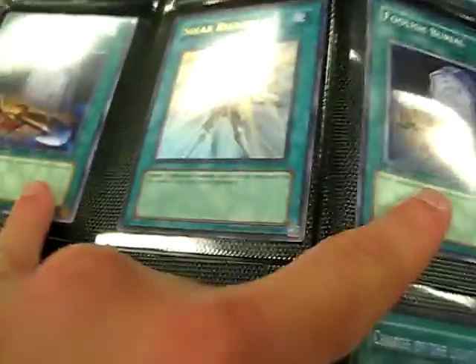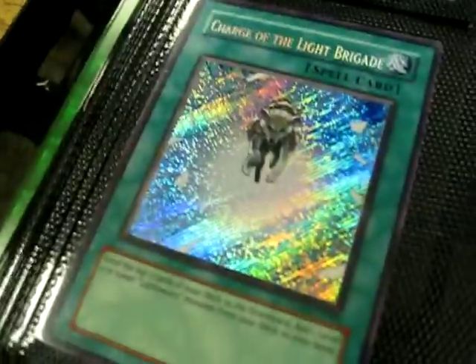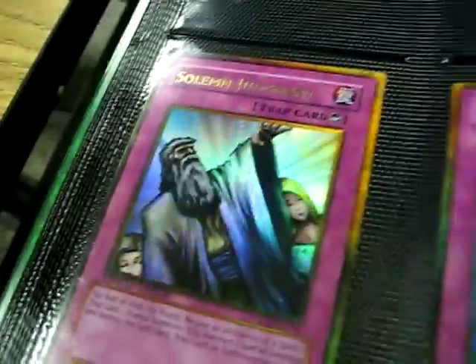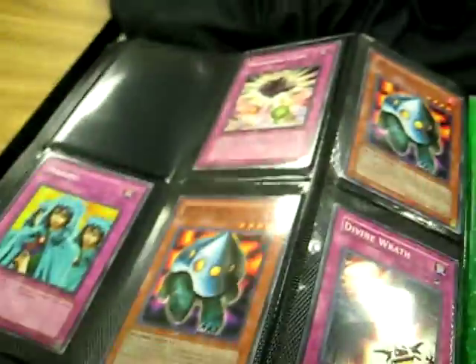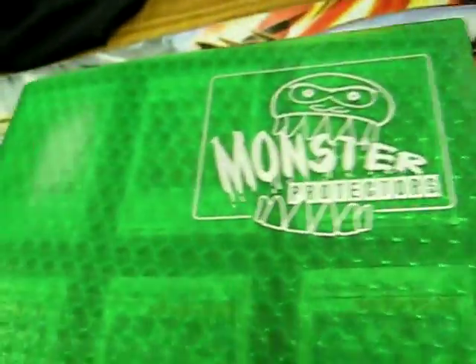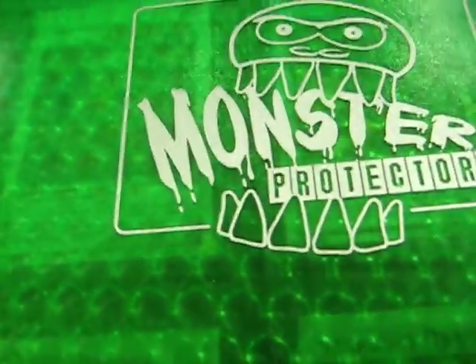These are commons. That's Secret, and so is this one. Dual pack, Yu-Gi-Mera Force. Solemn, Bottomless, Solemn, Bottomless, Solemn, Bottomless — and I have five more Bottomlesses and another Solemn.